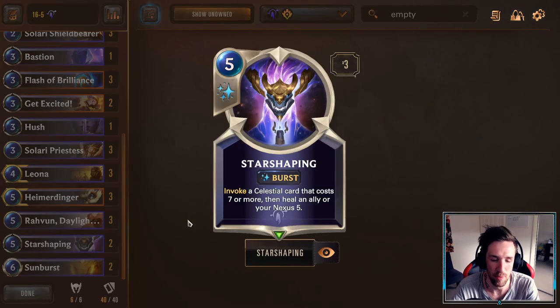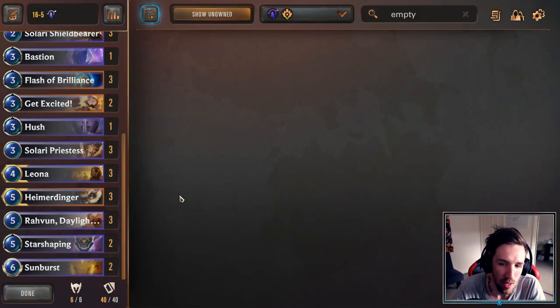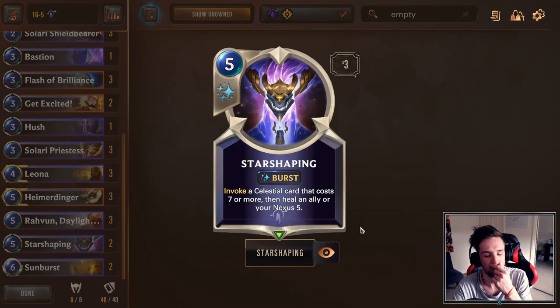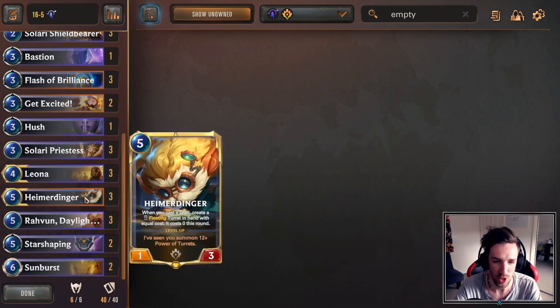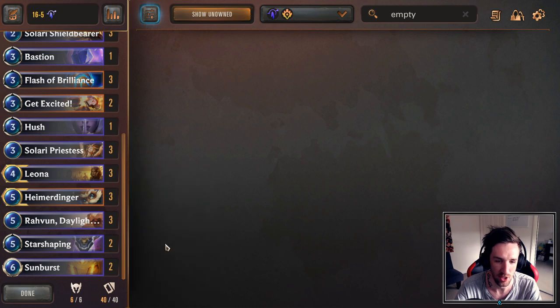You can choose when you want to go in, and I think that's really cool — that's what I like about this deck. When you look at Star Shaping, it's for healing, but it could also be a tempo tool. For example, there are scenarios where you've curved out with Leona and you're at a point where you can play Heimerdinger or play Star Shaping. You might just consider playing the Star Shaping, healing your units if needed, and then finding a big threat.